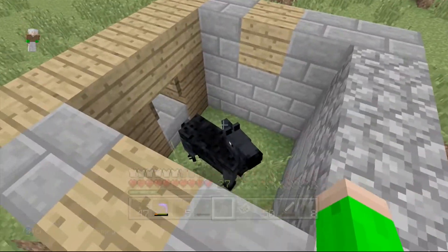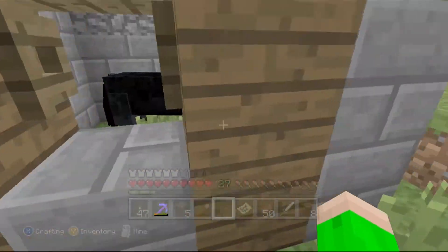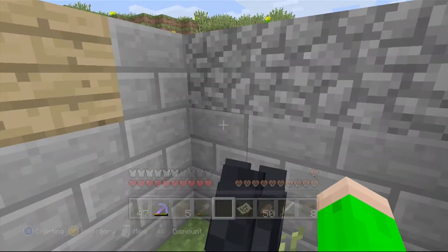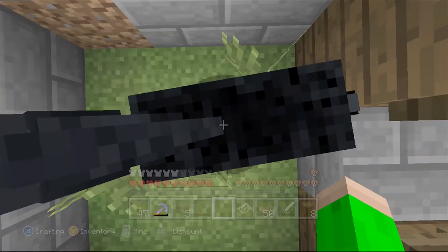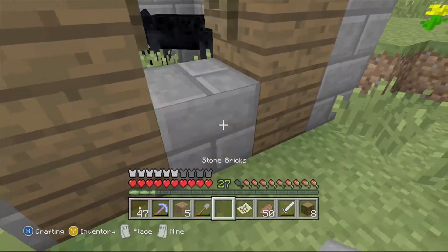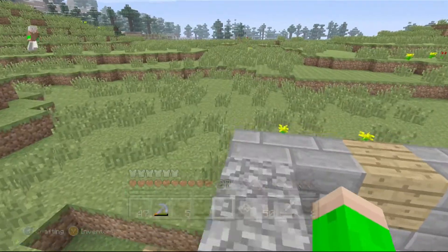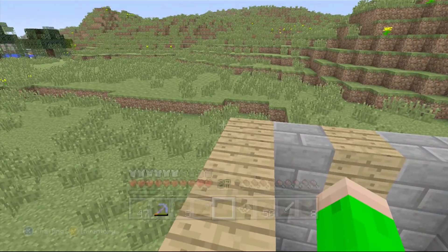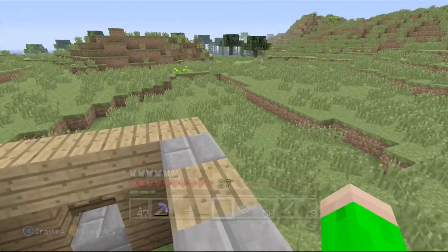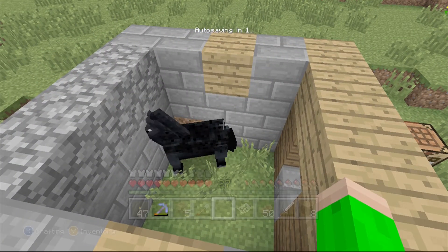That is just a super awesome looking horse and it's really fast. It's got 11 hearts. You can tell how fast it is by how fast it runs when you train it. I was excited because I didn't know that horses spawned on Xbox 360. I had never found one and I've looked around in previous worlds for a long time. Maybe they can't spawn in old generated worlds — I don't know. But I'm really excited to finally have this horse.